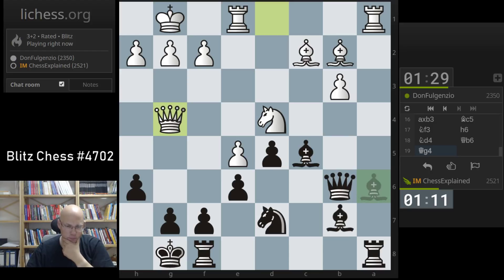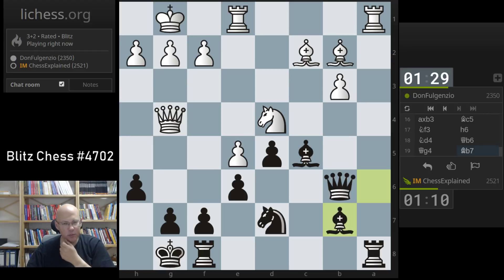Maybe I need to play rook a2 here. And if he trades rooks, I have knight f8 as a potential defender. I'm scared anyway here, it looks dangerous really. And again it has this uncanny resemblance to a French defense where I always get checkmated.